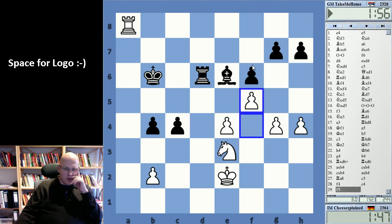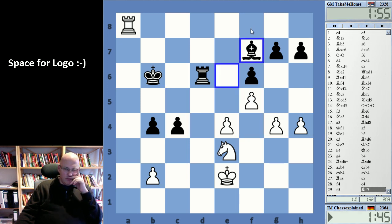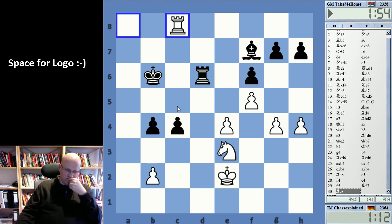Maybe f5 is doing something. Bishop f7, rook f8, rook d7. Rook f8. Rook f6 could be a move. Rook f8 — still doesn't do all that much.